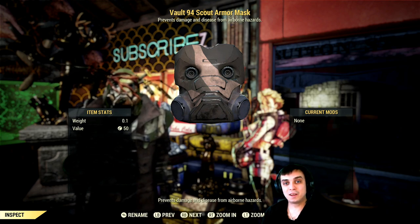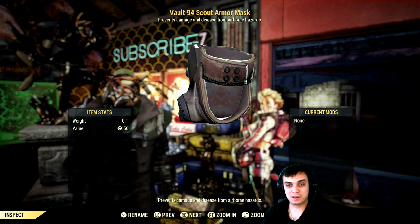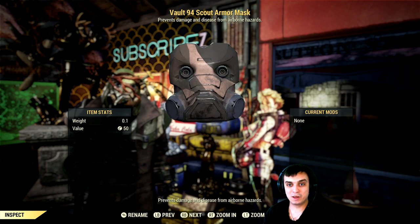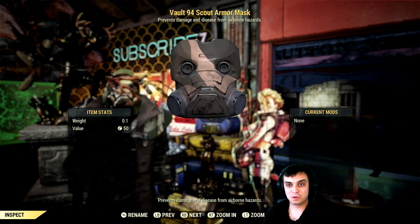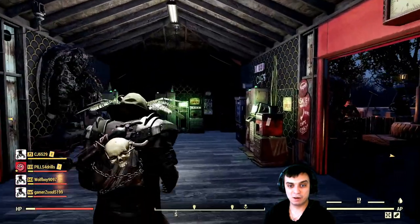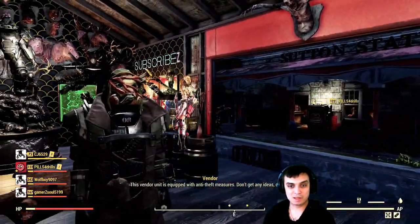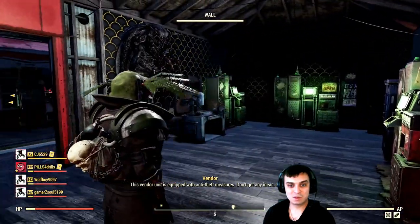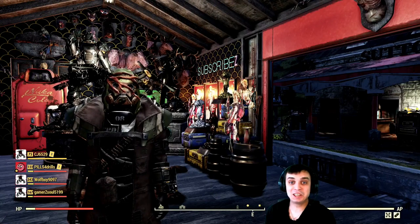In this video, I'll cover how to get the Vault 94 Scout Mask after the Wastelanders DLC, and whether it's worth spending all the gold bullion on the Scout Mask. Before we jump into it, let me show you quickly how it looks - and then in a little more detail. This is the Scout Mask. It looks really nice, especially with that green hood. Now let's stop wasting time and see how you can get it.